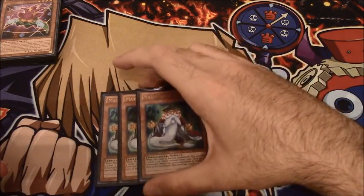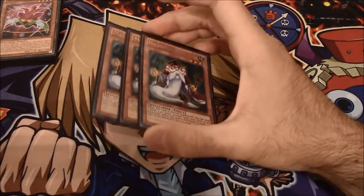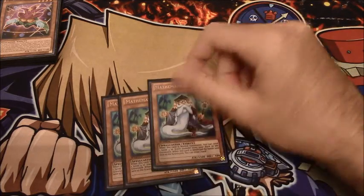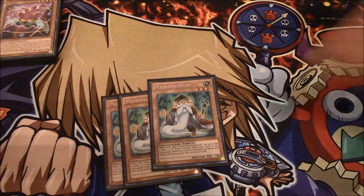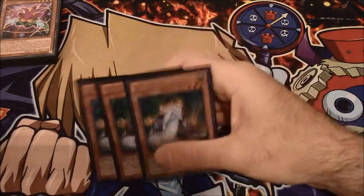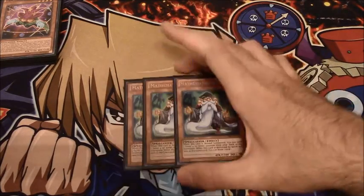For the rest of the deck: three Mathematician — the card's bonkers in here. You send Shadolls and you send Performages. If you happen to have a Hat Trigger in hand, you can summon Mathematician, dump Trick Clown, special Trick Clown, special Hat Trigger, and go into a Rank 4 — or Diamond, that's a possibility. And then when he dies he gets you a draw, and of course he's an Earth Monster for Shekinaga.